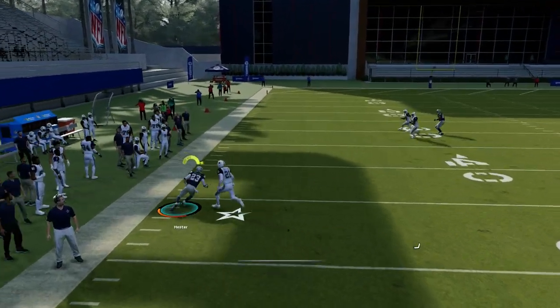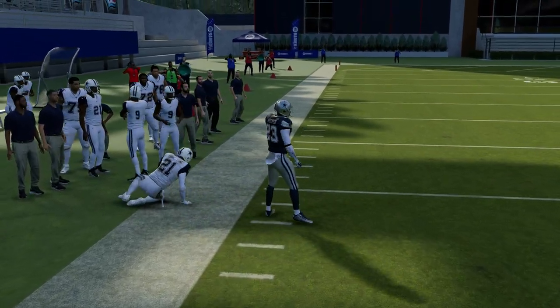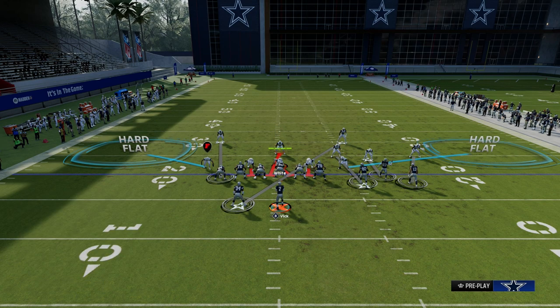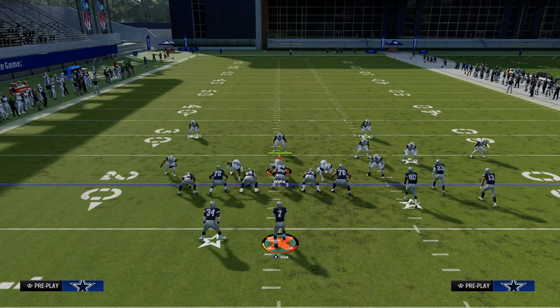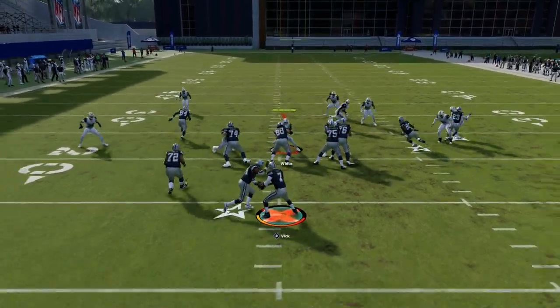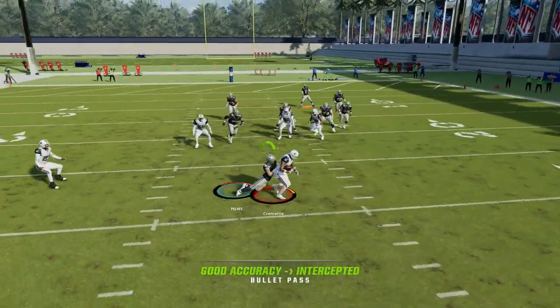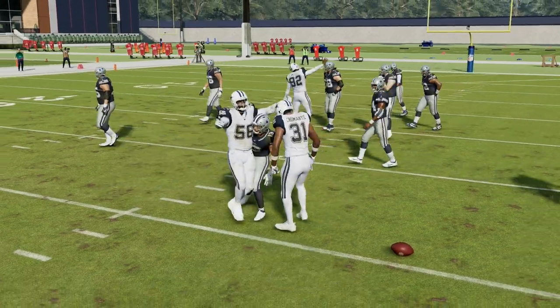You can see the crosser absolutely destroys man coverage. What it does is force the user defender to go defend that. A very common man coverage this year is essentially man coverage with two hard flats to stop a drag route. Because of that adjustment, the backside motion slant gets left open. You'll see it come over right here — nice play, Jalen Hyatt.